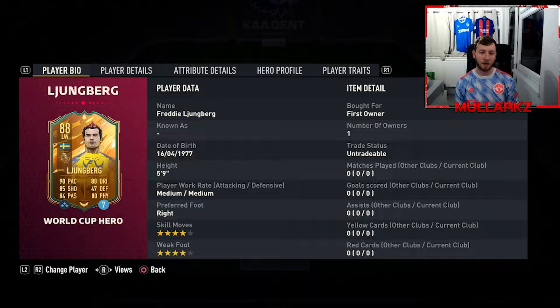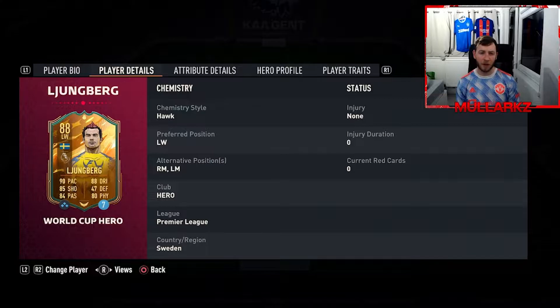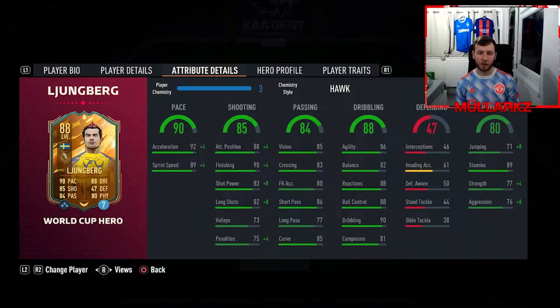I've got him in on loan. Having a quick look at the card: 5'9", mid-medium work rates, 4-star skill moves, and 4-star weak foot. You can play him at left wing, right mid, or left mid, so there are some nice alternative positions there.